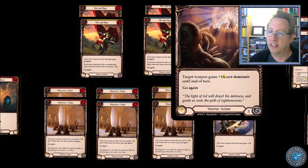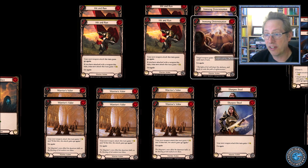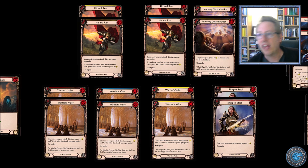Possibly the strongest card is Ironsong Determination. It's a super rare, but it's not a very expensive one — it's only going to up the price like a dollar total for the two. It's a very strong card that says your weapon gets plus one attack and dominate until end of turn. So if you hit with your Dawnblade — which is basically a four because it's plus one — you're going to get to do this again with dominate. Dominate says they can only block with one card.